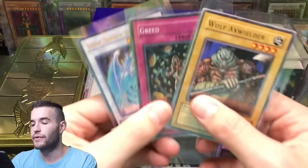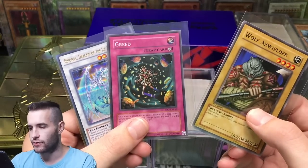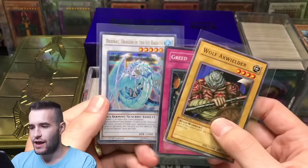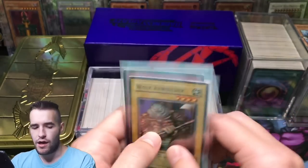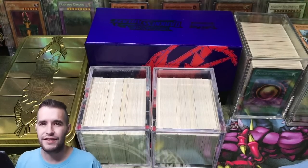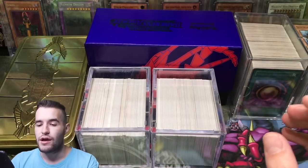For the giveaway for this video, I'll be giving away these three cards: a first edition LOD near mint, Greed from Soul of the Duelist unlimited, and Bryonic Dragon of the Ice Bearer first edition from Duelist Saga. All you have to do to enter is like the video, be subscribed, and let me know your favorite card from the collection.